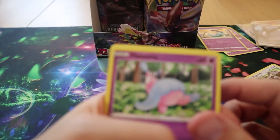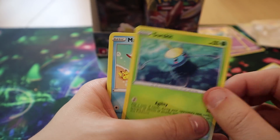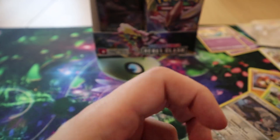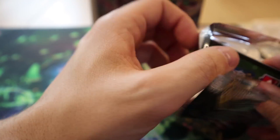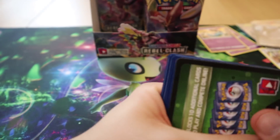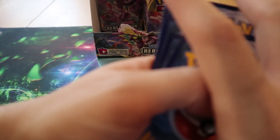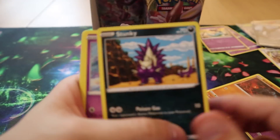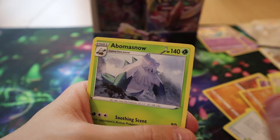Pack sixteen: we have Sandygast, Rolycoly, Stunky, Clefairy, Voltorb, Turffield Stadium, Coalossal, Hattrem, Reverse Galarian Meowth, and Abomasnow. Sorry — I keep losing focus with this camera; I don't know how to fix it.